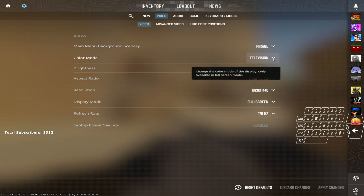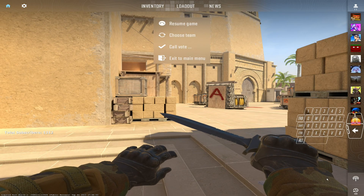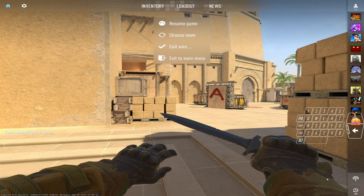The next thing you can look at is the color mode. I'm not sure if it affects the UI or the actual game, but for some reason the Television option seems to make things a little bit darker — though it's very, very subtle.